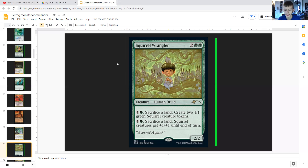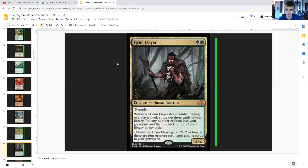Squirrel Wrangler costs two generic and double green — it's a human druid. For one generic and green you can sacrifice a land to create two 1/1 green squirrel creature tokens. For another one generic and green you can sacrifice a land to give squirrel creatures +1/+1 until end of turn — that affects all squirrels on all sides of the board. It's a nice way to create tokens, draw cards, and possibly close out the game within a few turns.